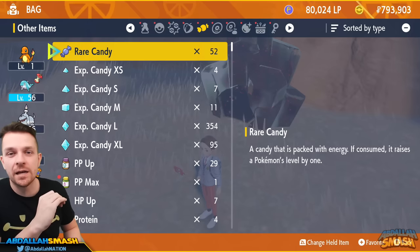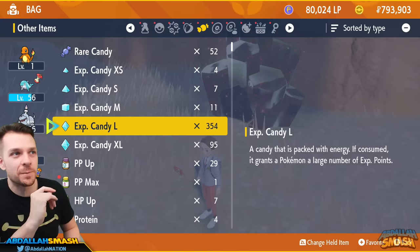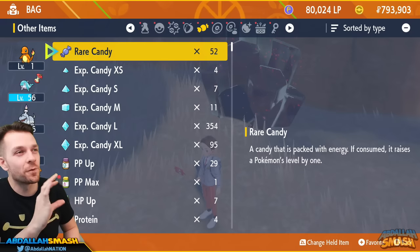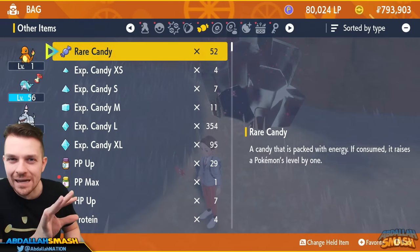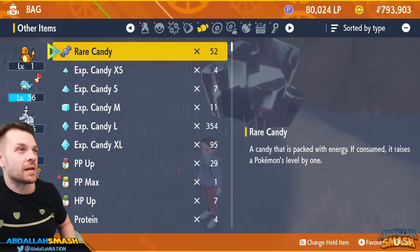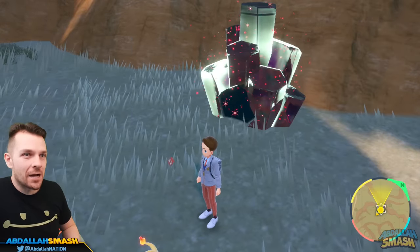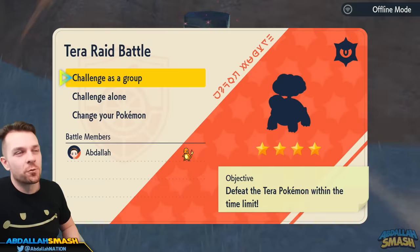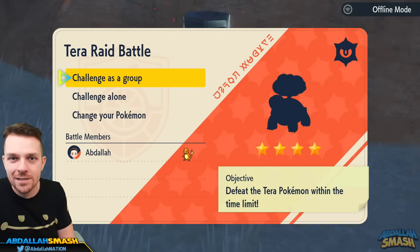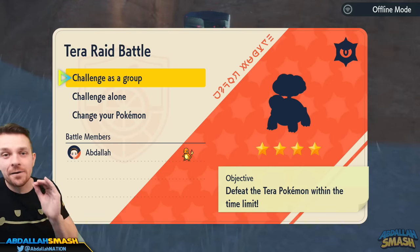Rare candy is also a thing from previous generations, but with experience candies you can get multiple levels at one time. Save your rare candy for when Pokémon are around level 90 to 99 — don't waste them. To get the really good experience candies like the extra large ones, that's going to be through Tera Raid battles. The higher the stars, the more experience candies you're going to get.